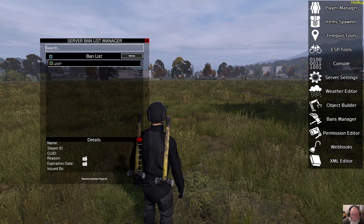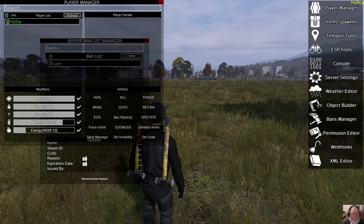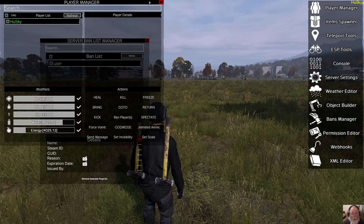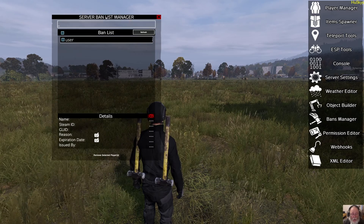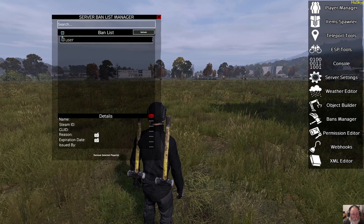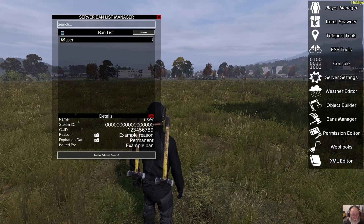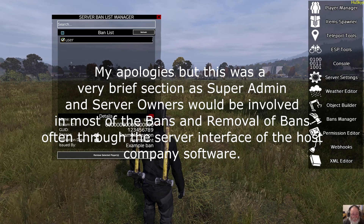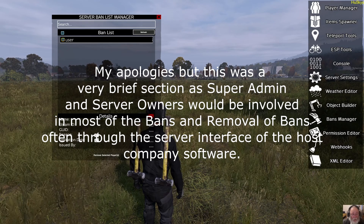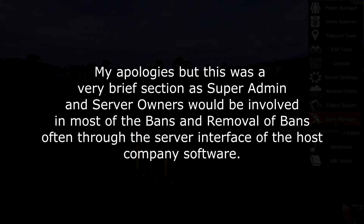It's quite straightforward, really. Ban the person via the player admin when they complain. Come into the game, come to the player manager, and say okay, I'll unban this player. Find the player, select them, remove the selected player from the list. It doesn't remove it from the server — it removes it from the ban list. It's not something everybody would use, so I'll give you the brief thing.